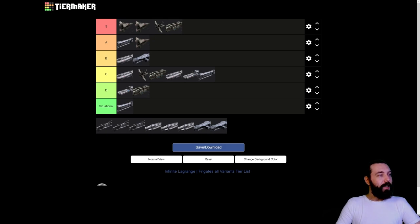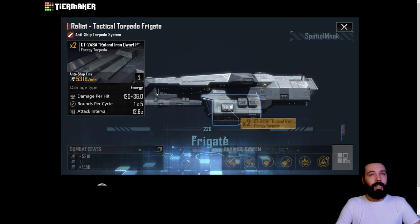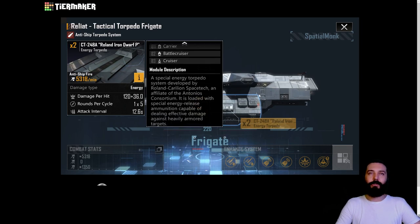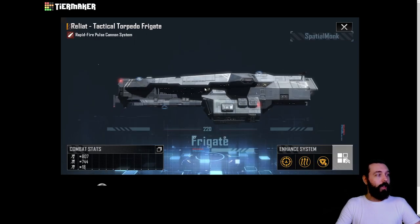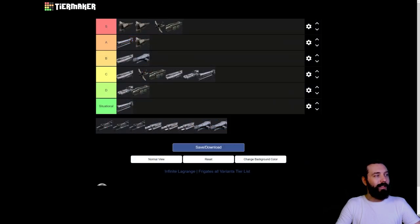For the other variant we have the torpedo variant, which comes with the Roland Iron Dwarf energy torpedo system - yes, a torpedo that's energy, basically your photon torpedoes. 120 damage each, it does five of those, two of those systems, with a 12.6 second fire rate. It also comes with a rapid fire pulse cannon which is anti-air, defending against fighters, bombers, and corvettes. It's an energy weapon, easily able to deal with a hell of a lot of enemies, because you don't see energy resistances until cruisers. Solid A tier.